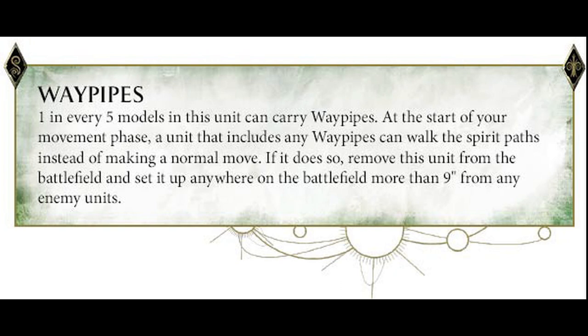First up we're looking at the Tree Revenants and the Wave Pipes. One in five models in this unit can carry Wave Pipes. At the start of the movement phase, that unit can walk the Spirit Path — remove the unit from the battlefield and set it up anywhere on the back, more than nine inches away from any unit. So effectively Tree Revenants can choose to teleport, whether it's getting them out of trouble, closer to an objective, or just to realign and give support to other units. To me that's an amazing buff, and I think we're going to see a lot of Tree Revenants out.